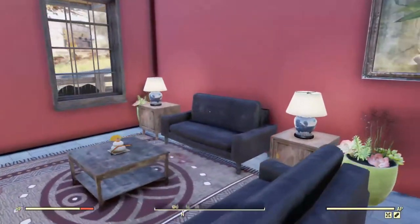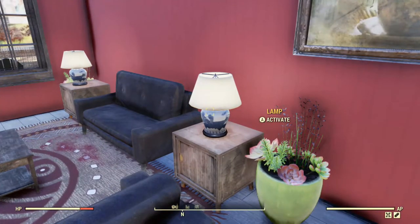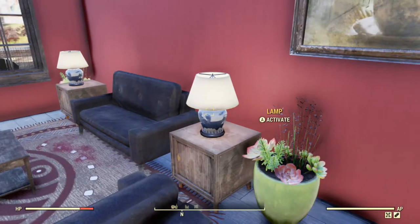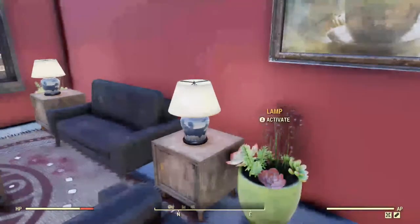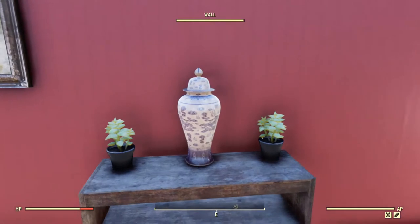These lamps come from the White Springs — from Pendleton, the White Springs plan vendor. And also the vases — this is a ginger jar.